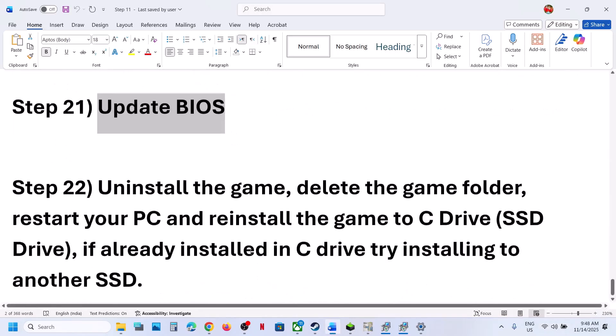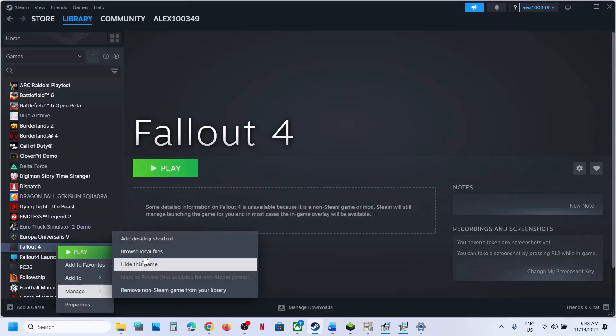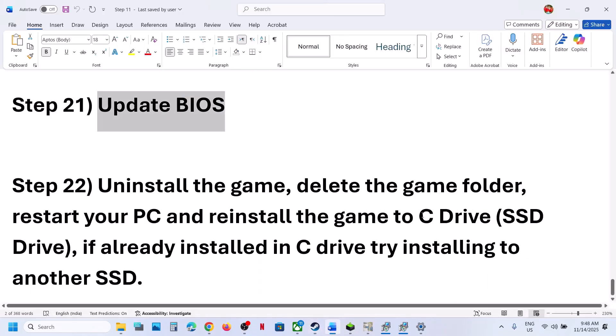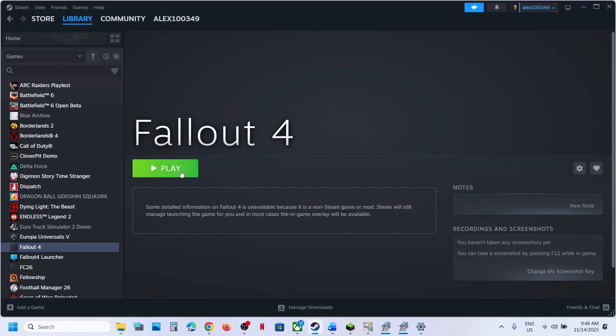The last step is to uninstall and reinstall the game to a different drive. If nothing else is working, uninstall the game and reinstall it to the C drive. If the game is already on the C drive, try installing it to another SSD. One of the steps shown in this video should help you run the game successfully on your Windows computer. Thank you so much for your time — please like this video and subscribe to my channel.